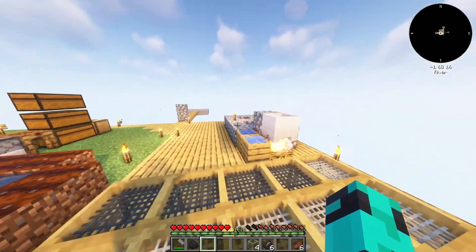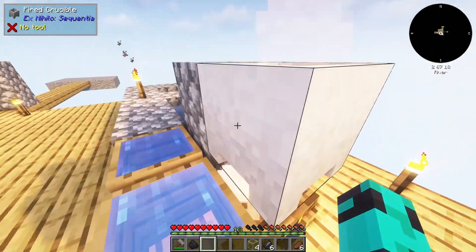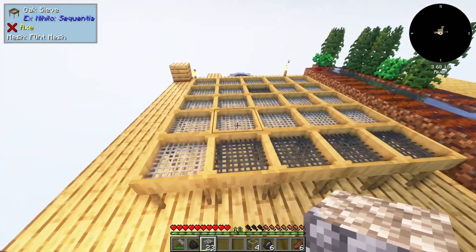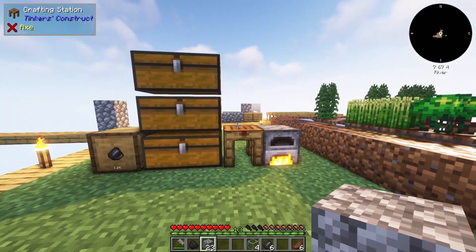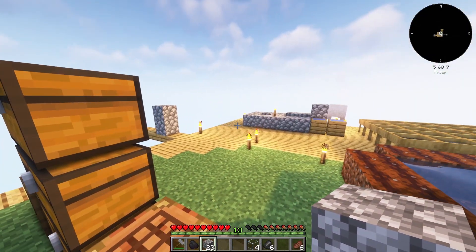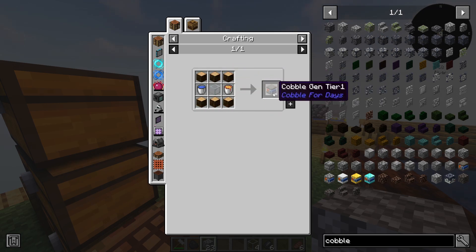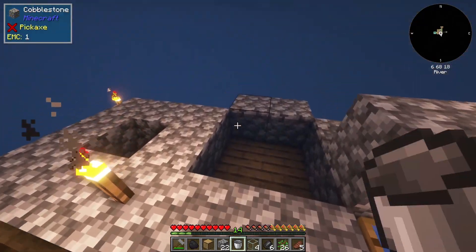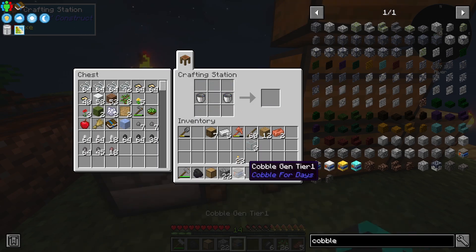After I blocked up my lava and threw out my water bucket, I ended up making the fired crucible, which turns cobble into lava — that's how we got another lava block. But there's actually a way you can make a passive cobblestone generator: six planks, a piece of glass, and a lava bucket and water bucket will get you a cobble generator tier one. Now that we've made another bucket of lava, I'm going to grab that, grab a bit of water, put it all together and get my cobblestone generator.